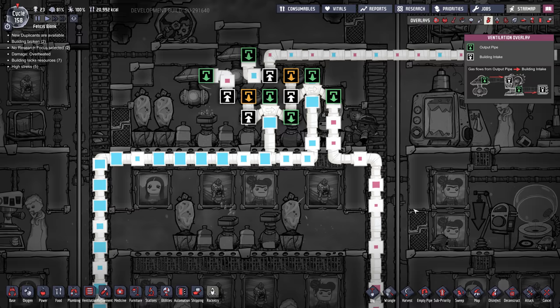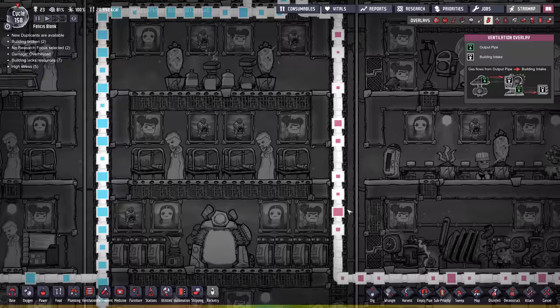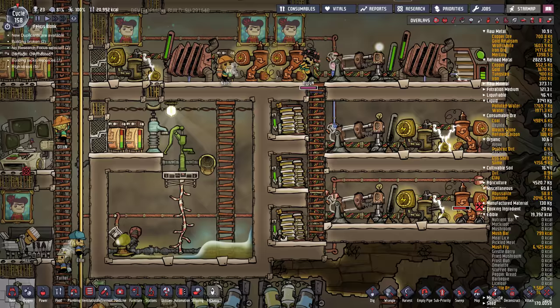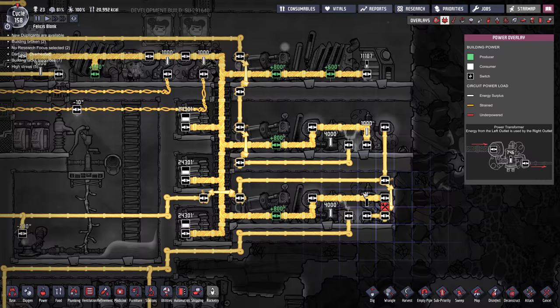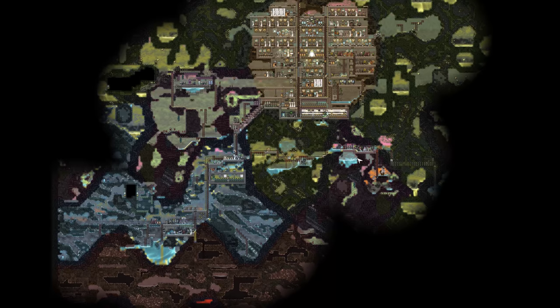Let's check — both pumps are on hydrogen. That's going off. One is going to nowhere, the other is going down here, hopefully to a hydrogen generator. Yep. There are some repairs needed down here — probably had some overloading. Check the heavy watt wire.